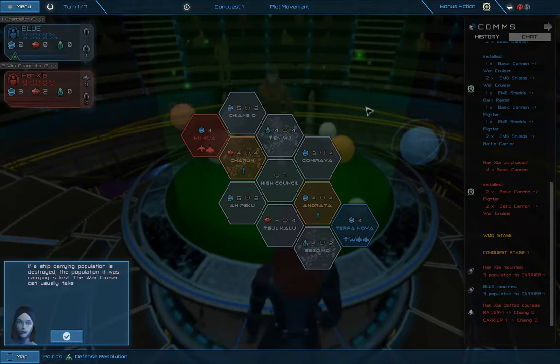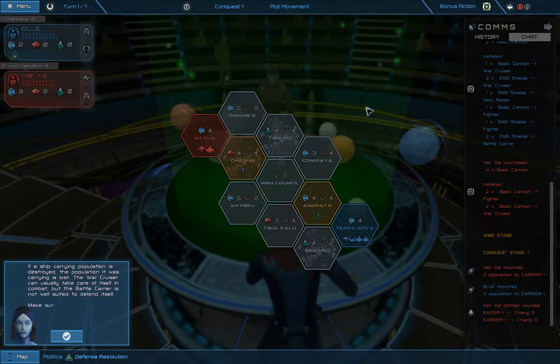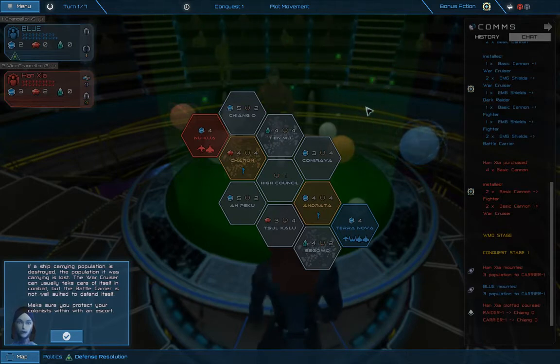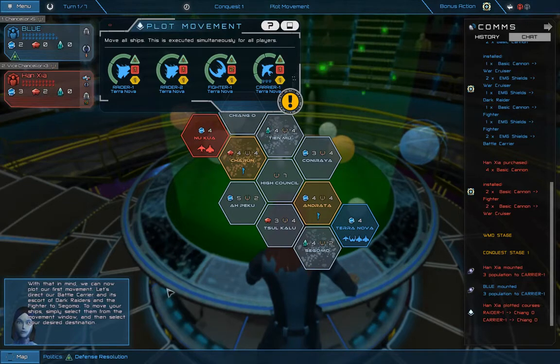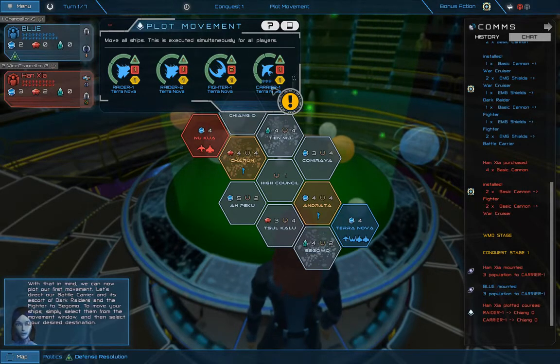If a ship carrying population is destroyed, the population it was carrying is lost. The war cruiser can usually take care of itself in combat, but the battle carrier is not well suited to defend itself — make sure you protect your colonists with an escort. With that in mind, let's direct our battle carrier and its escort of dark raiders and the fighter to Sagoma. To move your ships, simply select them from the movement window and then select your desired destination. So I've got raiders, raiders, raiders, fighter, and that's my carrier.